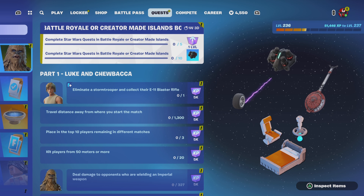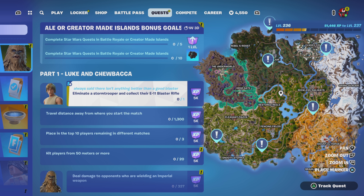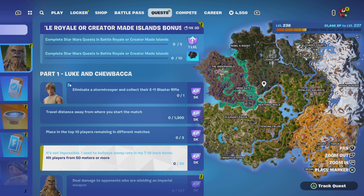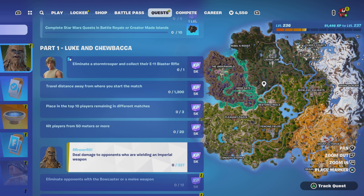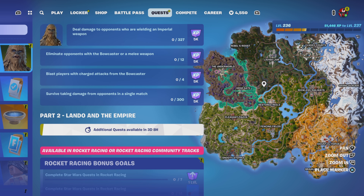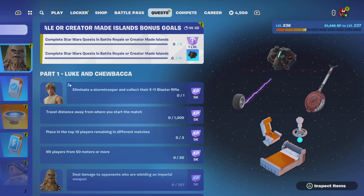Let's check out the quests at the moment. There's Part 1: Luke and Chewbacca. Eliminate a Stormtrooper, travel distance away, place in the top 10, hit players from 15 meters or more, deal damage to opponents who are wielding, eliminate opponents with a bowcaster or melee. And then Part 2 is coming in 3 days. All in all, we have to achieve 10 things — first 5 quests to get 1 level up, all 10 quests to get the item.